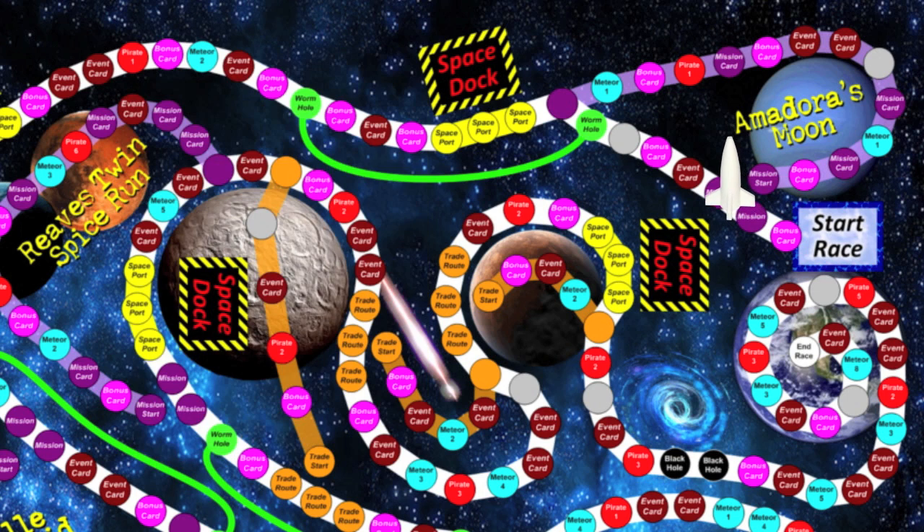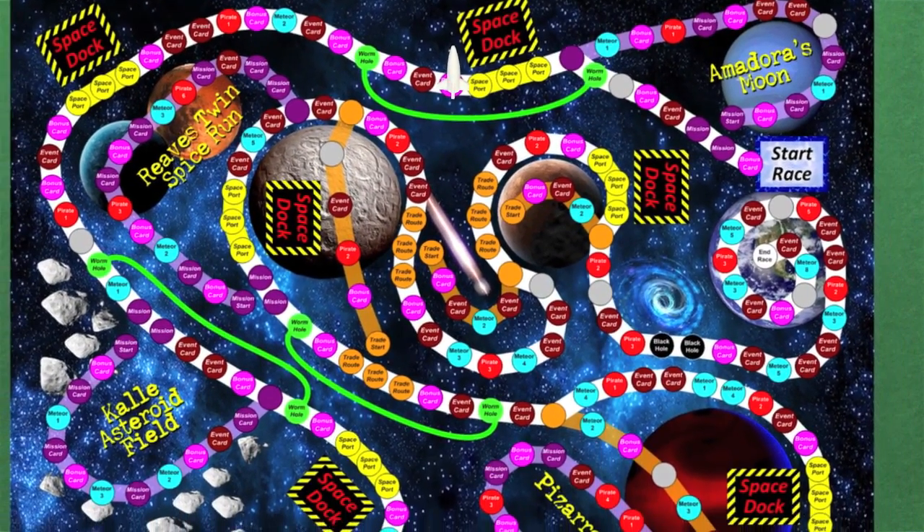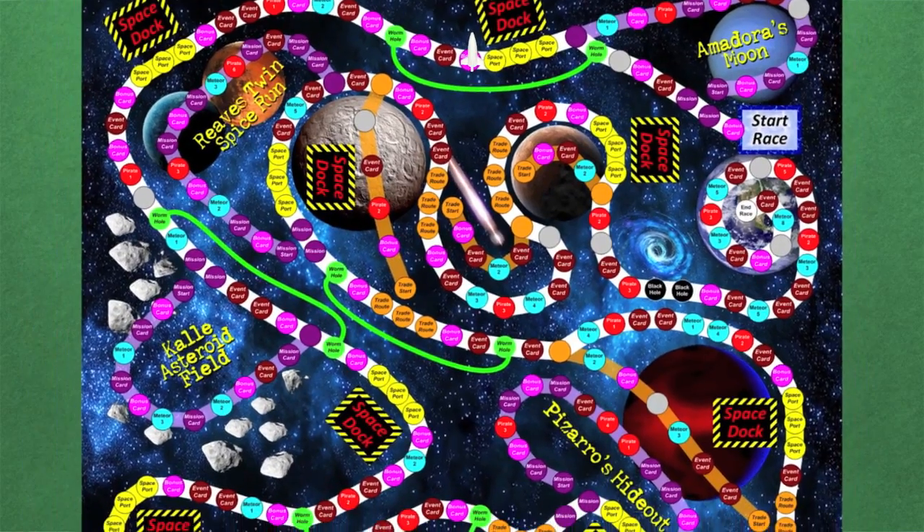After moving, players check if the space they landed on has any activated events, triggering them if so. If the space you'd land on is occupied, your ship continues to the next open space on the board. As players fly about the board, they gather cards which activate immediately or at a time later explained on each card. Some cards provide treasure, while others move players forwards or backwards, or trigger events such as being ambushed by space pirates.